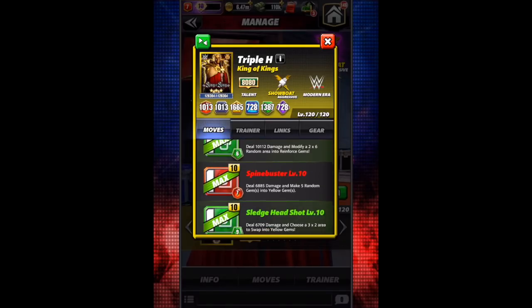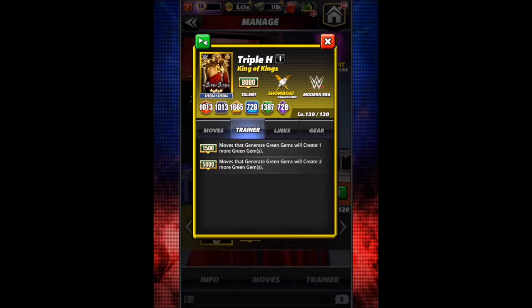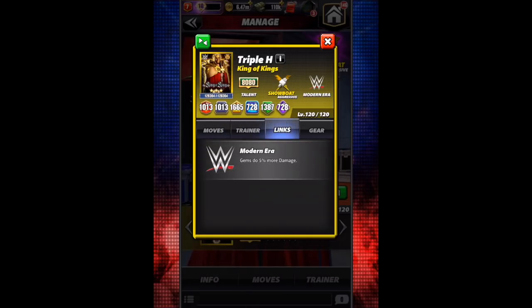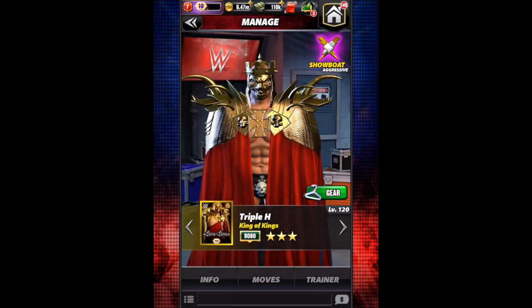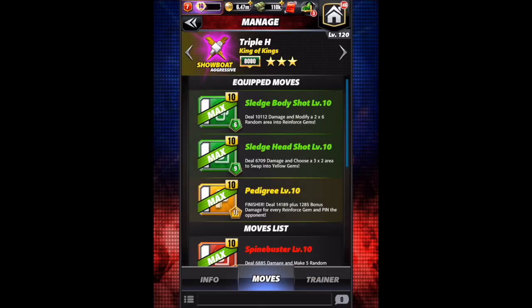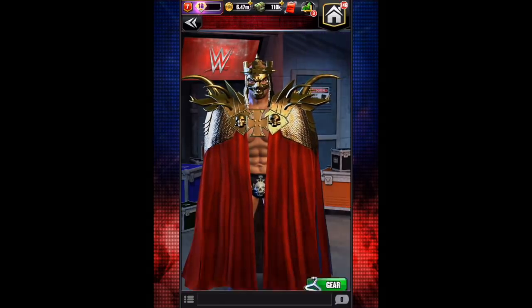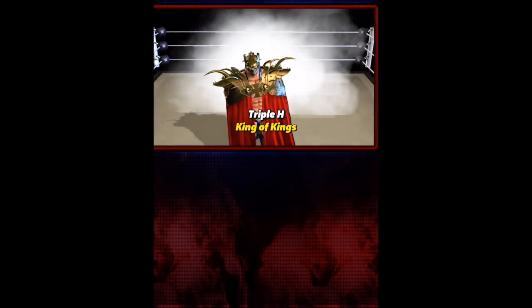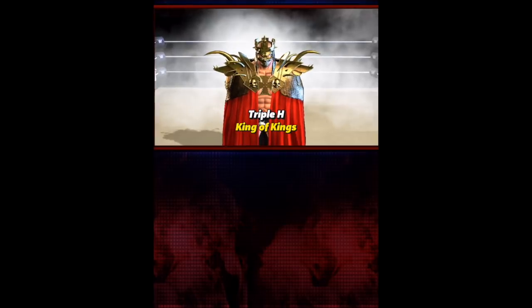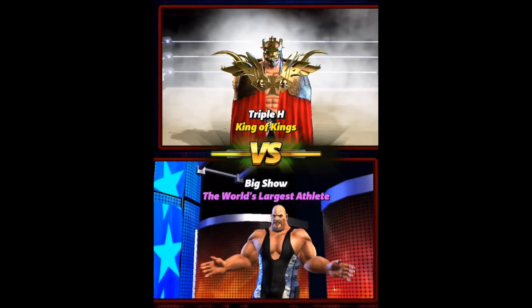Welcome everyone to the Triple H King of Kings preview video. This will be the new character available in the VIP subscription. All you have to do is be a member of this subscription and you will get the King of Kings showboat character. This is with George the Animal Steel and Junkyard Dog on him as we'll go for the green moves on turn two and have reinforced gem damage increase. Let's go ahead and check out how Triple H King of Kings does.